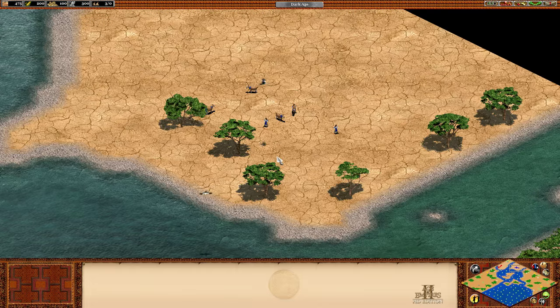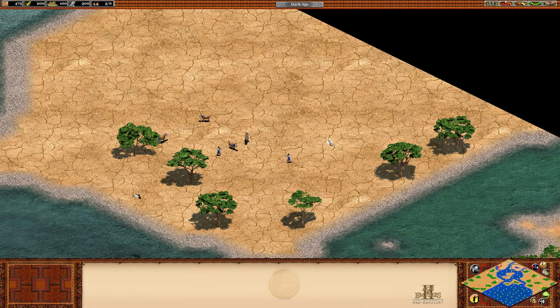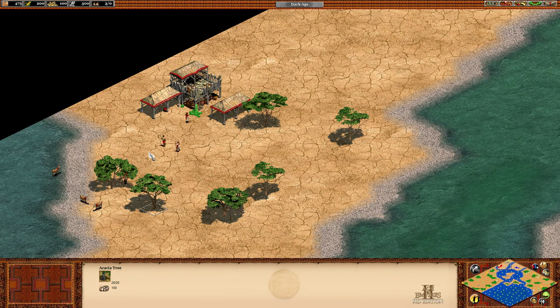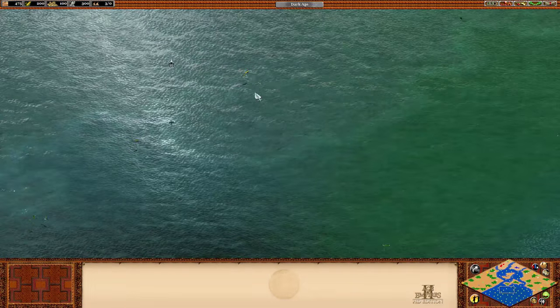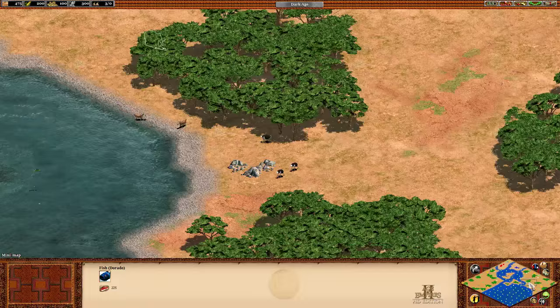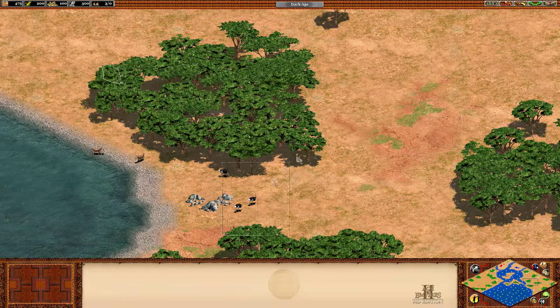The Nile Delta is a very interesting map featuring new cracked sand terrain. Buildings built on cracked sand will be destroyed faster and will be weaker — we'll see that demonstrated shortly. Similar to Migration, there's not a lot on your starting area — small resources and trees — so you need to get to the mainland fast. Transport ships are available in the dark age so you don't have to boom to feudal first. Control of the water is important since there's a lot of fish out there, and there are loads of trees, gold, and resources out on the edge.